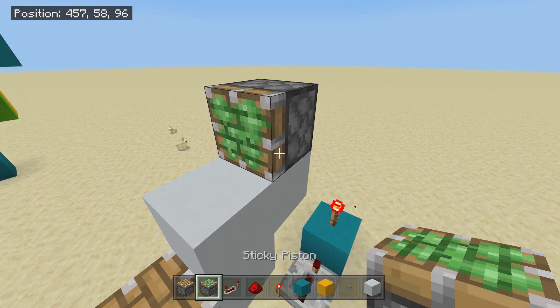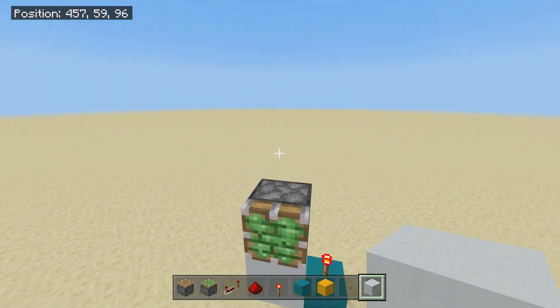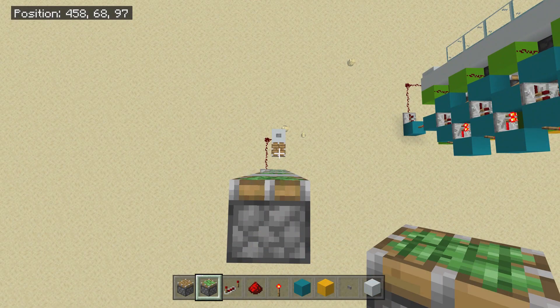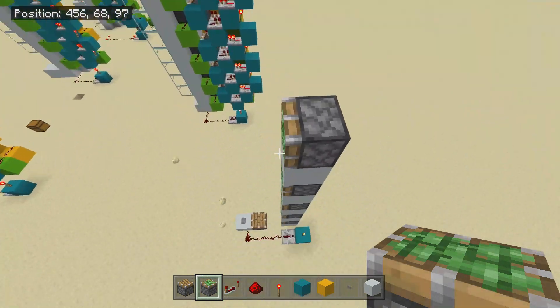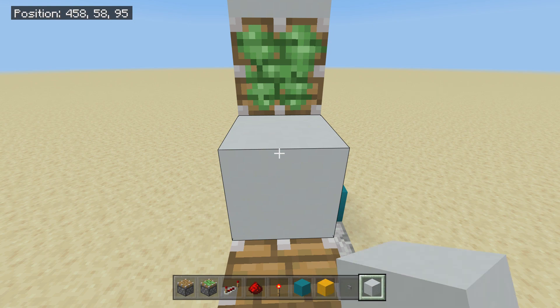Then you want to place a sticky piston here. Now here is the bit where you have to use that brain of yours — you want to figure out how many blocks tall your elevator wants to be. You can either be lazy and make it the same height as me, or you can be adventurous and make it the height that you want. Then you just want to alternate this pattern going from sticky piston to block, sticky piston to block. Bear in mind, these sticky pistons are facing that piston there — don't face them the other way or it'll literally just destroy its own redstone. You want to end it on a block.